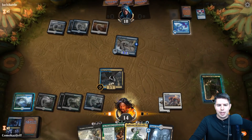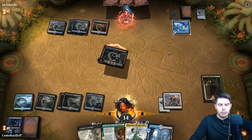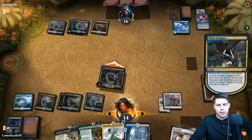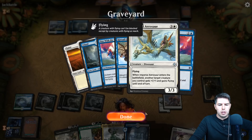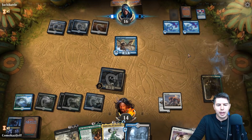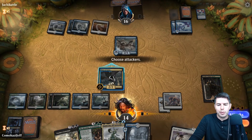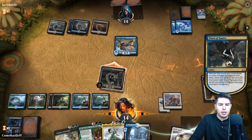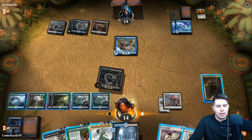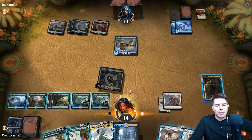If we lose our Vraska somehow, we should have swung with Thief of Sanity first but that's fine. One with the Wind is pretty good — I think Shalai, Voice of Plenty though is pretty decent. Another Favorable Winds — whatever they play is really big. Let's just swing in and see what we find. Healer's Hawk — okay. We can play Shalai and Healer's Hawk, tick up Vraska, and have a good blocker for everything. We're okay losing Vraska because then we just get it back with Moldrotha.